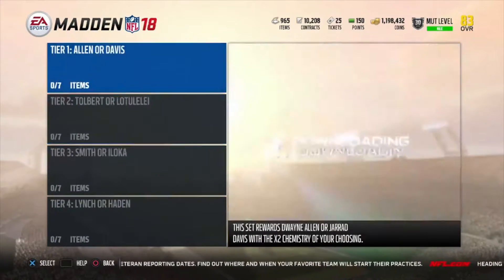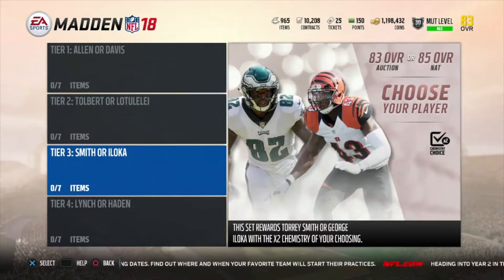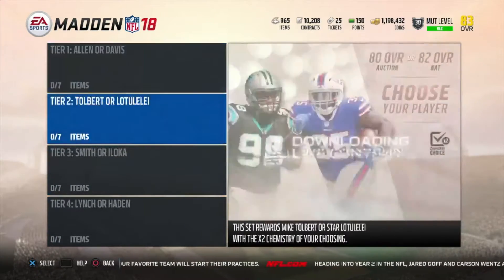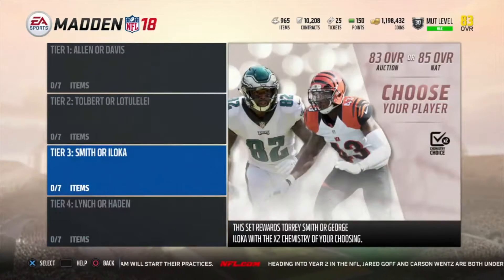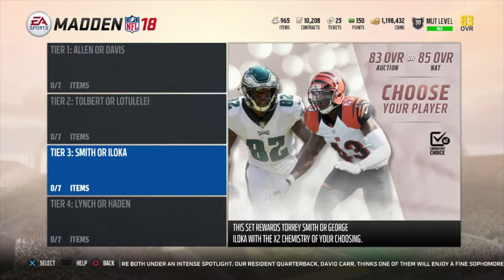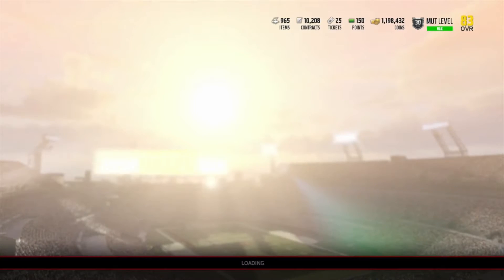The only players that would really be worth it are George, Smith, and Lynch. If you're barely starting, all these guys will definitely help. But if you're an 83 or higher — 87, 86, 88, 89 — honestly this won't help. If you're 88 or 89, you most likely already have LT as a running back, or one of the legends, or someone better than Hayden at free safety.